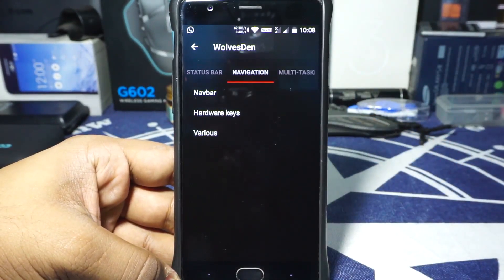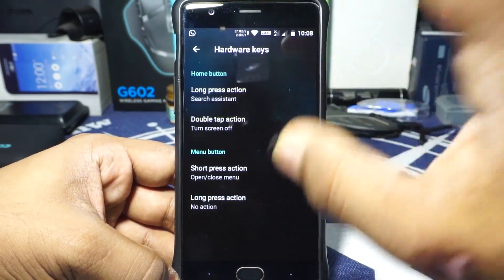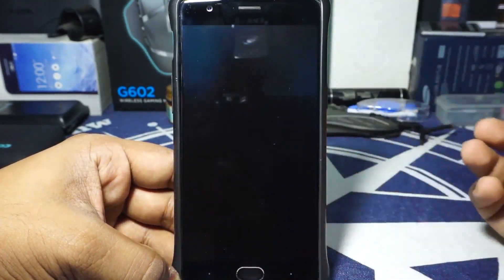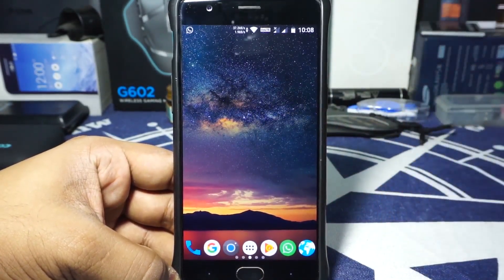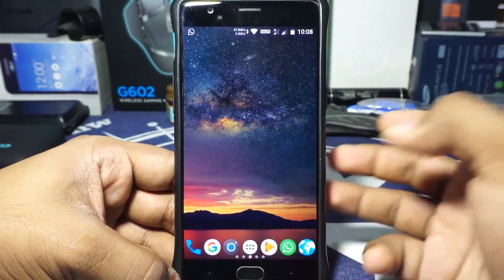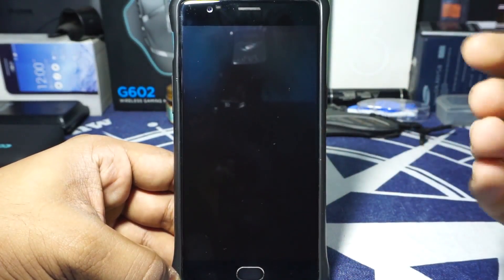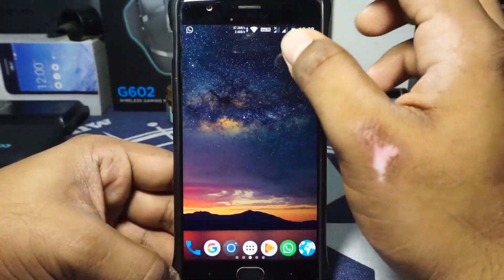Another thing I'm really stoked about is the hardware key customization, which is finally available in Oreo, and this is the main reason this ROM is right now my daily driver. I have double tap to sleep on the home button and that works out really well. The implementation is kind of like the one from LineageOS some time back where the home button does not pick up input quickly — it will pick up the input but it's not as consistent.